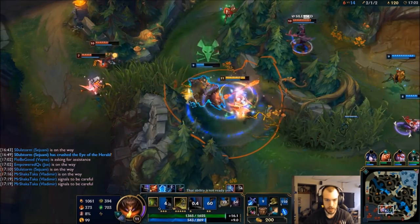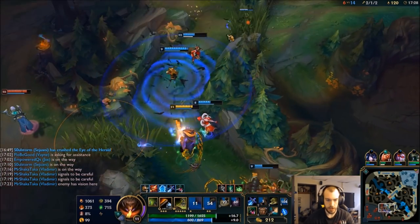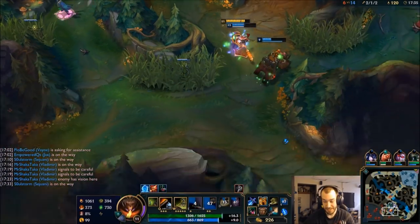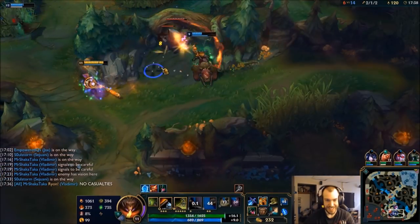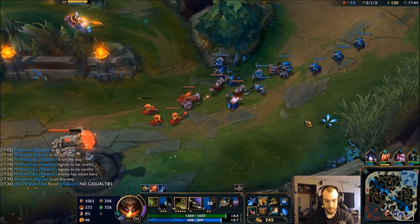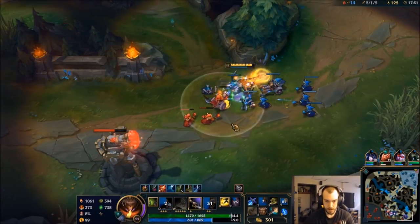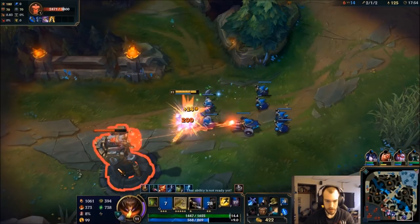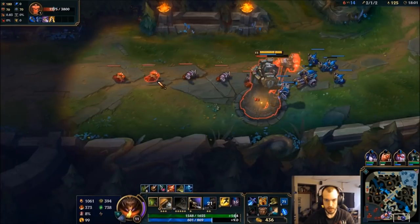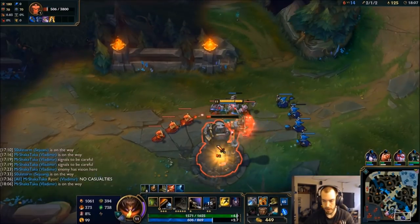Pop my potions. Interesting fight. I'll go pressure that bottom tower. No casualties at all. But that's better for us, cause they go low and we can pressure objectives. I don't like being greedy for kills. I just figure take the objective, get the guaranteed free gold.